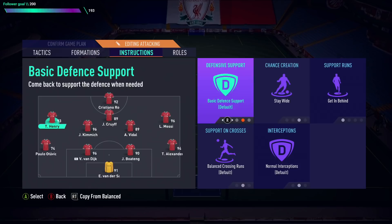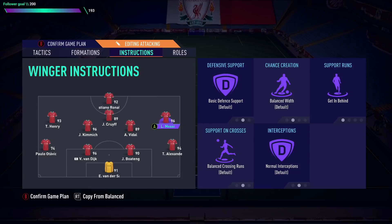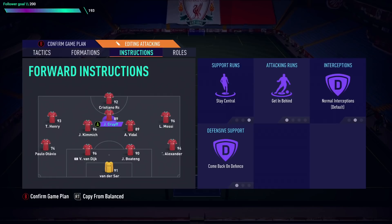With fullbacks on mixed, Messi on Balance might drift inside and Trent Alexander-Arnold can go outside — giving you both options. Messi can play the ball to Trent for an overlap cross or cutback, or drive inside, forcing the defender to track Trent going forward. It just gives you so many options. The two strikers up front are both on Stay Central, one staying in the middle scoring goals, getting behind, and coming back on defense.